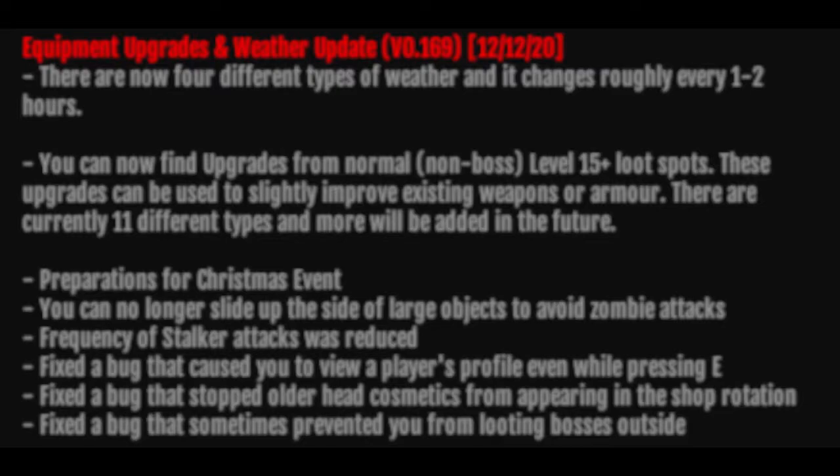Preparation for the Christmas event. You can no longer slide up the side of large objects to watch zombie attacks. Frequency of stalker attacks was reduced. Fixed a bug that caused you to view a player's profile even while pressing E. Fixed a bug that stopped all head cosmetics from appearing in the shop rotation. Fixed a bug that sometimes prevented you from looting bosses outside.